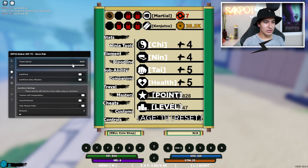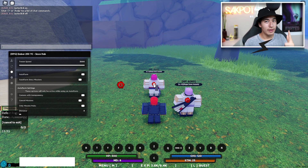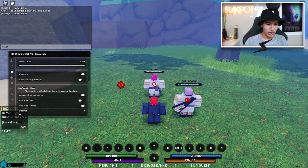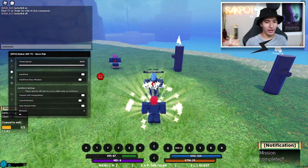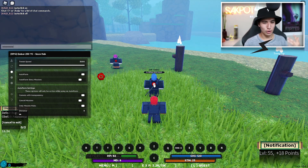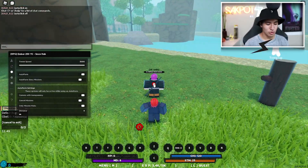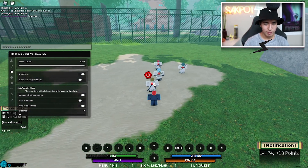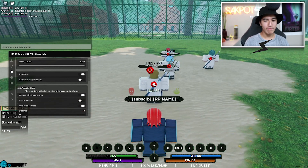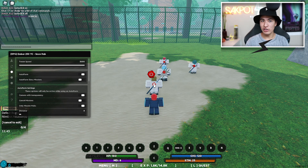Down here you've also got auto farm settings. You've got your tween speed which you can change; default is fine so I recommend leaving it. Just turn it on and it starts auto farming. I'm not sure what auto farm this is but it's an auto farm — that's all I know. We can also adjust some settings. As you can see, I just leveled up 30 times with just a few minutes of auto farming, so it's pretty overpowered. It's super simple — all you had to do is click on auto farm and you start auto farming.